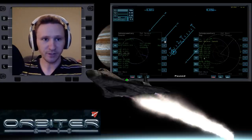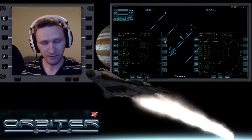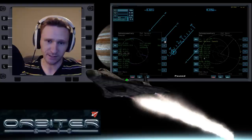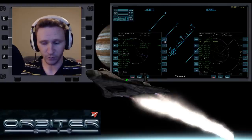Welcome to another Orbiter 2010 video. In the last part of this video we set up a journey to go from HALBASE on Phobos over to Deimos, and I have a copy of HALBASE sitting on Deimos so we have a target to aim for once we get there.